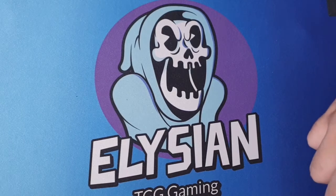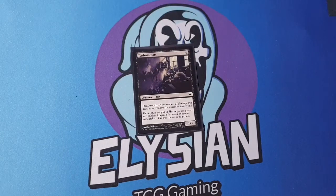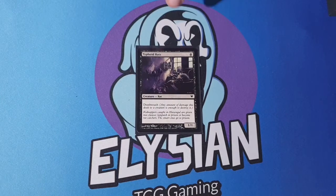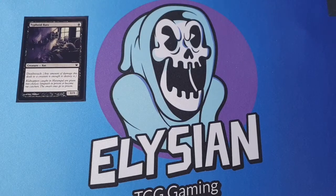Let's get to the normal Rats. I want one Tri-Hide Rat, which is just a one Black, 1/1 Deathtouch Rat, which is still pretty good. It's nice to just pop on board because if something has Deathtouch and it smacks anything, that creature will die too.